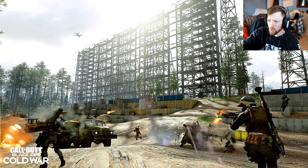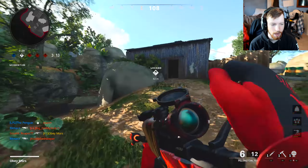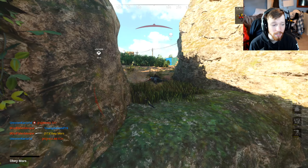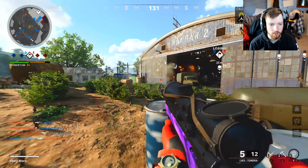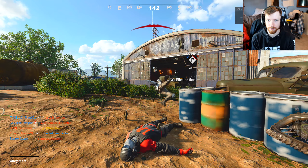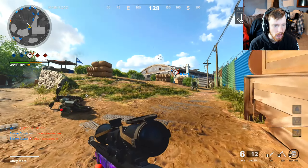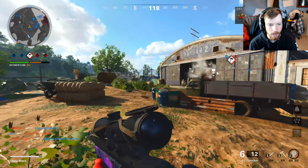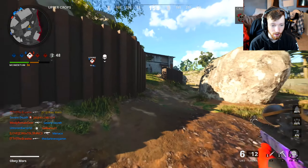We're also getting Duga, a multi-team map and an extension to the Outbreak map. Outbreak's kind of fun but it's not really a priority for me. The only thing not coming in Season 3 that I wish would — we've been saying this as a community for so long — why did they get rid of Ground War? 9v9 Ground War. They need to take out 12v12 and put 9v9 Ground War on the 6v6 maps, barring Nuketown. I don't know how we haven't gotten another 12v12 map — it's literally been six months and we have the same four 12v12 maps.